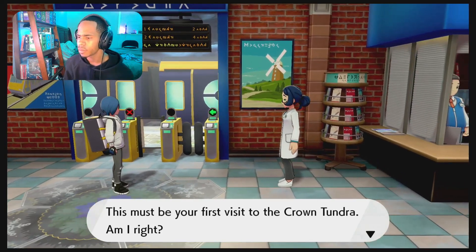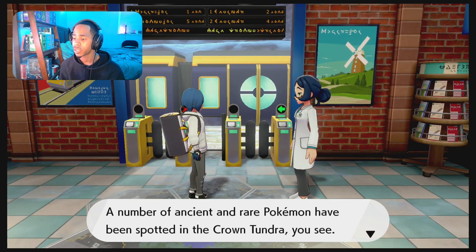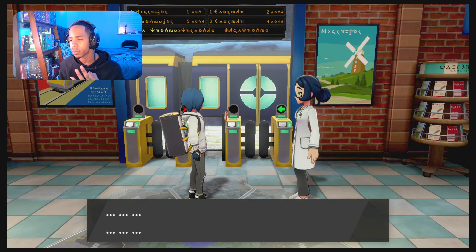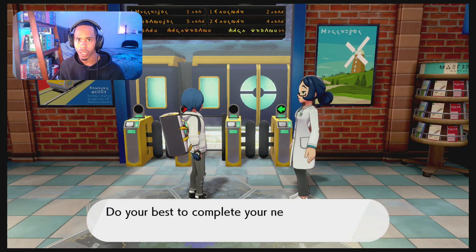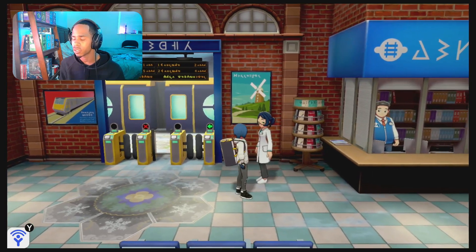Alright, let's see what she's talking about. 'This must be your first visit to Crown Tundra, am I right?' Correct. 'I'm researching Pokemon biology around here. A number of ancient and rare Pokemon have been spotted in the Crown Tundra. If I update your Pokedex for you, will you help me research what species appear here?' Of course. This is going to be the third Pokedex we get. I was still 80 Pokemon short from completing Isle of Armour's Pokedex, but not too many. Last time I talked to her, she mentioned Zarude and all that.